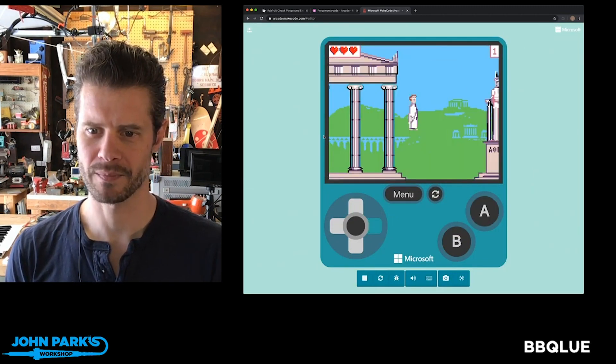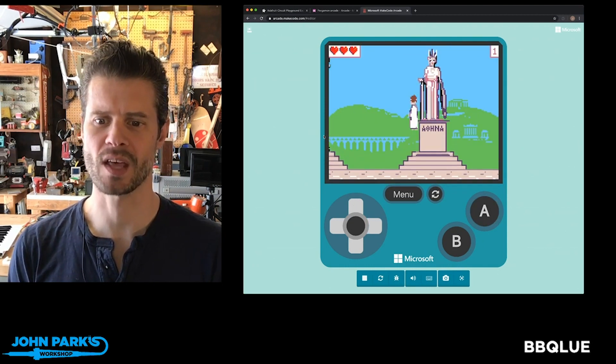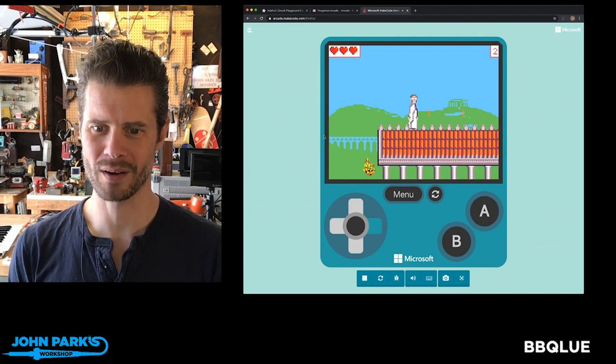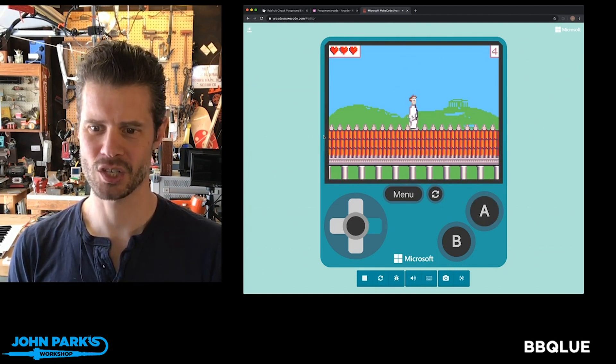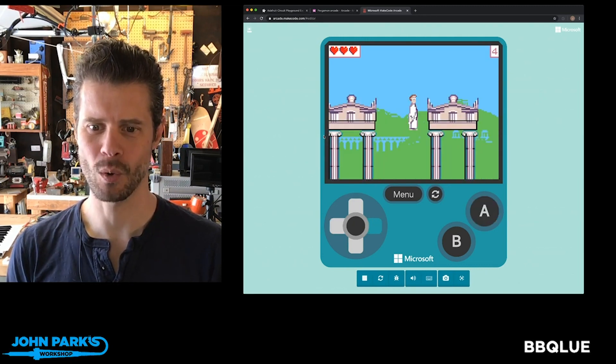I'm probably getting all of my mythology wrong here. It says her hand is empty — yes, that text ran through. But you're essentially running around on these ancient Greek buildings and collecting coins.